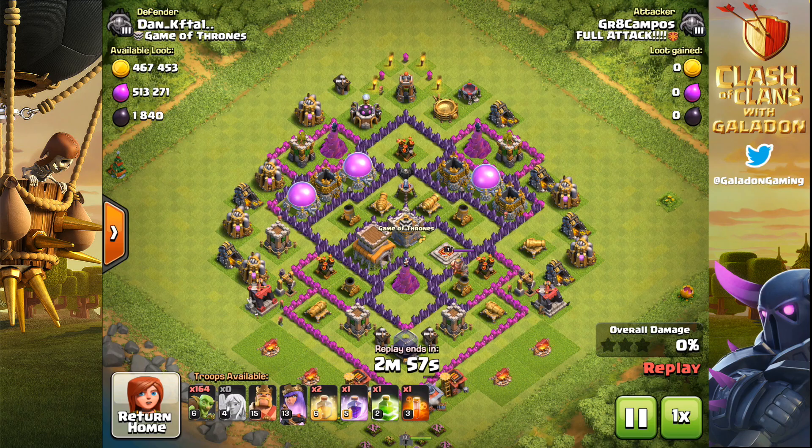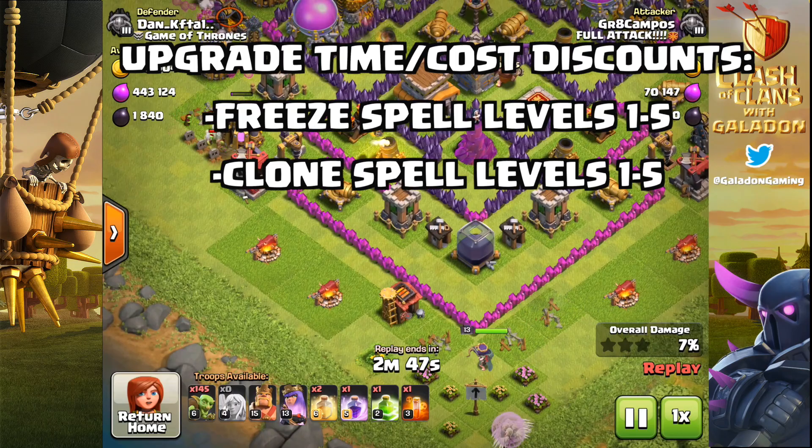We're also looking at upgrade time and cost discounts. Freeze spells, clone spells, and heal spells level 4 to 5 are all getting discounts in upgrade time and cost.